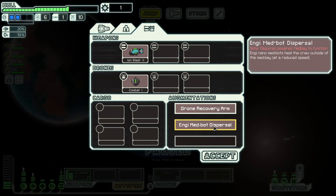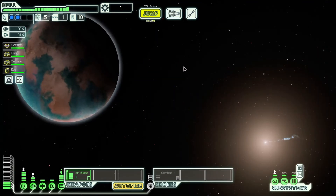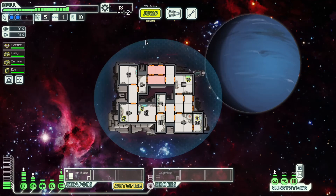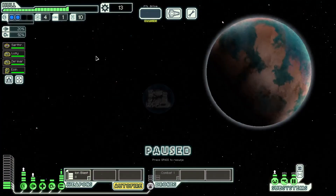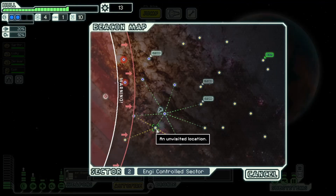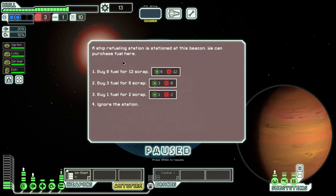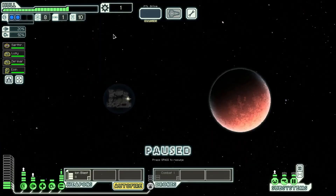Good in a pinch — sell this medbot, get some scrap. Two more stores, okay then. Running low on fuel. Six fuel for 12 scrap — why not? Then we have fuel for a while.